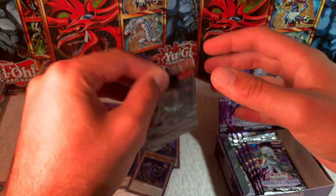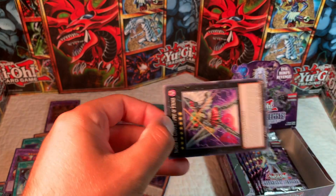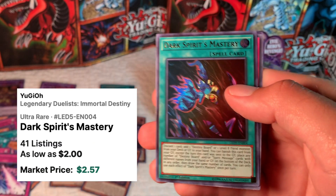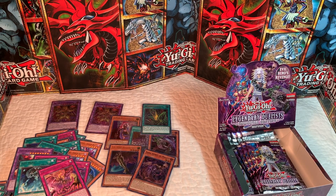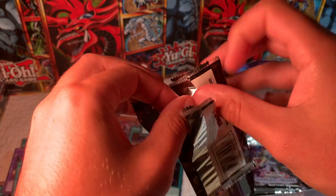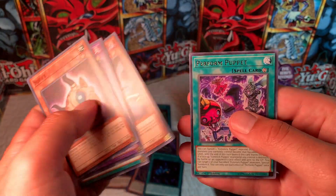I feel like this had way more than 36 packs — maybe not. Dark Spirit Mastery — wow, that looks cool with the chaos and Necrofear in the background. That one's worth about $1.50. But I think we're going to get five ultras in this box — that's pretty insane. I don't know if there's a set four ratio or not. Super — Perform Puppet.